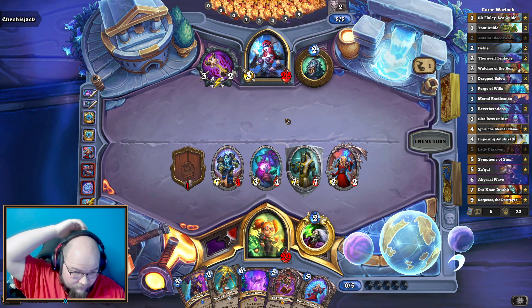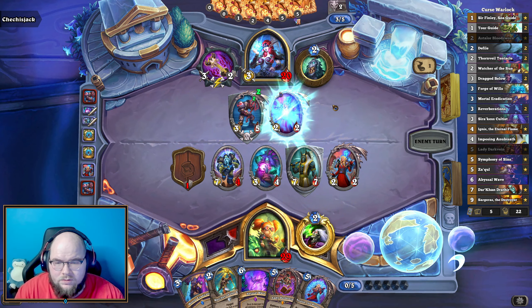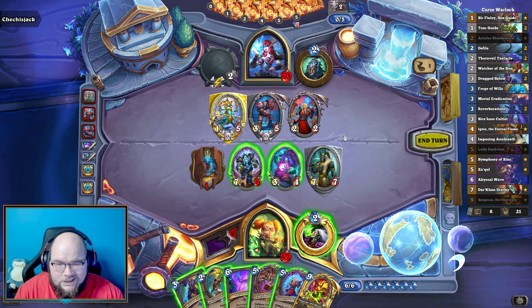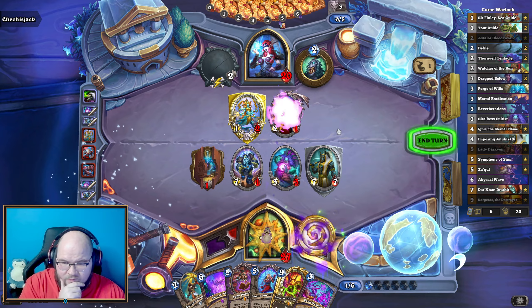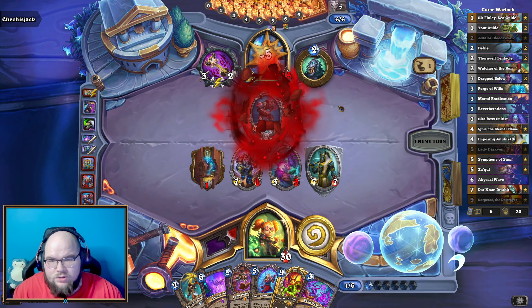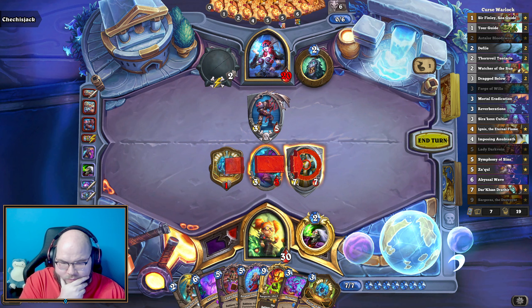We can also just do Immortal Eradication if that's ever the only minion they have. It is obviously now not the only minion they have, so I'm not going to. I guess we can hit though, and then — I should life tap first, then Mortal Eradication, that way I get the maximum healing. They've hit themselves for ten now because of that. I'm okay with that trade, it's good for us.